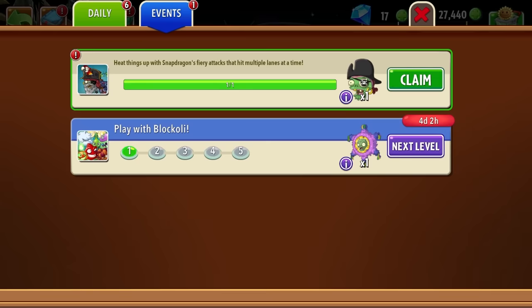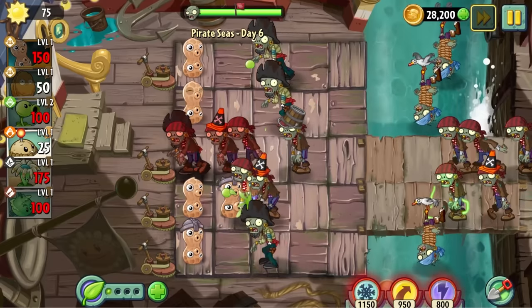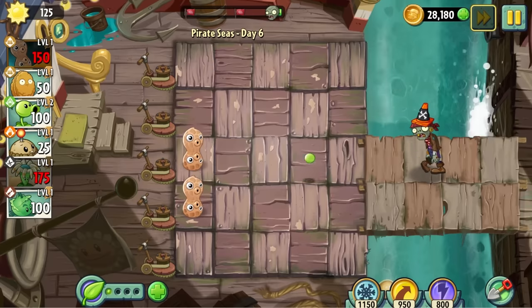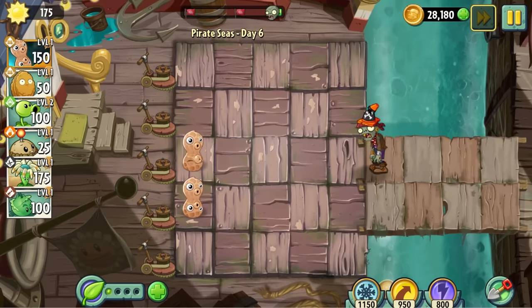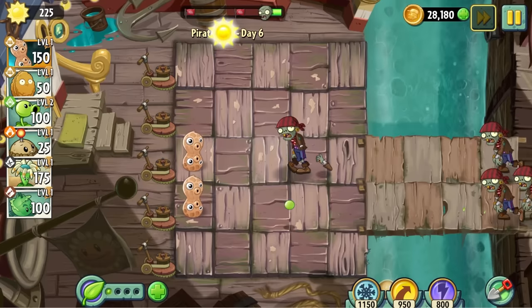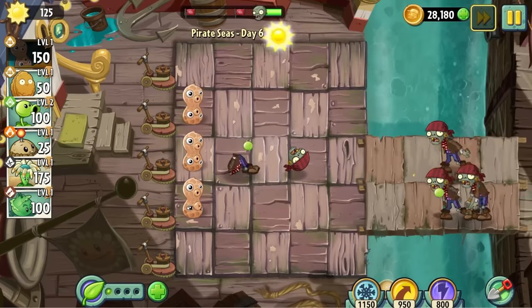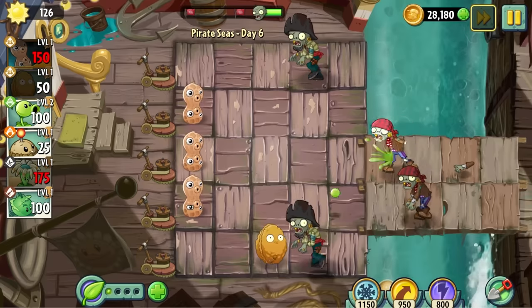In between levels I got an achievement for something I didn't do — 'Heat up things in multiple lanes.' Day 6 was incredibly tight. I've not had to use lawnmowers in a while, but I had to let multiple rip on this one. At the start of this level there was a really long delay between zombies, and I didn't want to waste time with unplanted nuts because of their crazy long recharge time — which, from now on, I'll be calling the nut refractory period. I randomly placed a peanut, and literally nanoseconds later zombies appeared in every lane but the one I just planted in. I'm not proud to admit this, but I actually got outsmarted by the zombies.